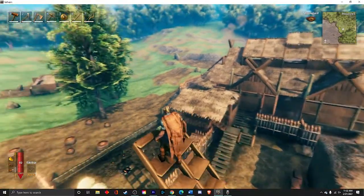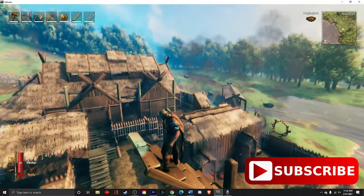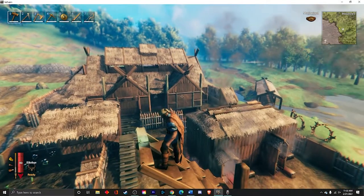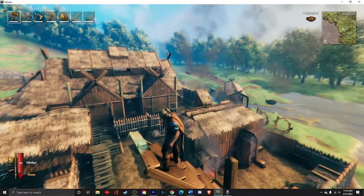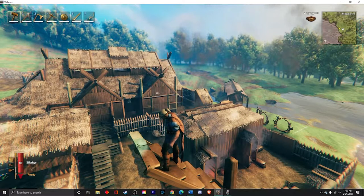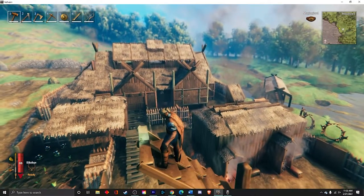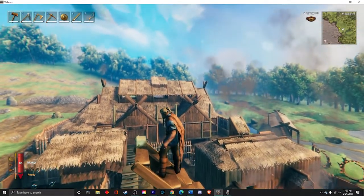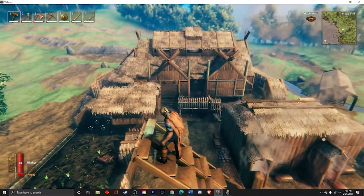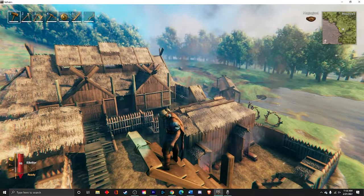In this video I'm going to be taking a look at a Valheim town hall / great hall build. As you can see it's relatively big — I don't think it's the biggest thing I've seen by any means, but it's big enough to house a full group of friends on a server. I got inspiration from Reddit and YouTube, so there are quite a few things that influenced this. Building a structure that is like 10 walls high is somewhat difficult, but overall it's pretty cool.